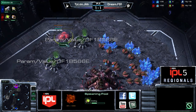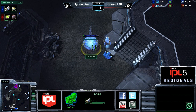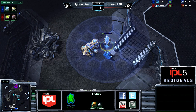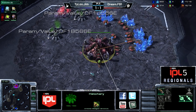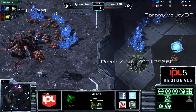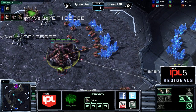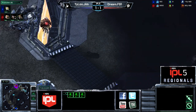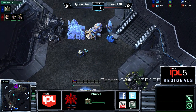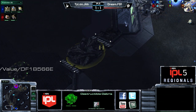F91 goes pool first — pretty normal Zerg play. A forge is jumping up at the front for Jim from Tyloo, with a somewhat unusual pylon placement, but he does tend to build his walls a little differently in this matchup. He's getting that pylon down at the natural as well. In the last two games F91 took his third before his natural and it didn't hurt him, so that's a valid option again here, but it looks like he's going for lings — picking away at the pylon for as long as he can.